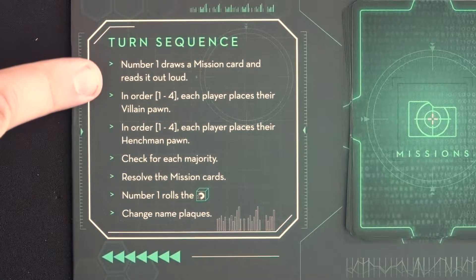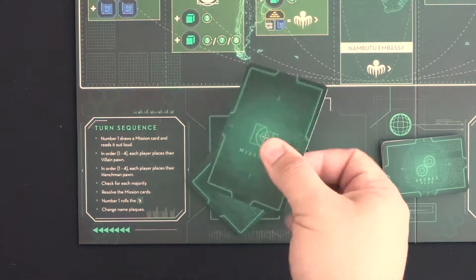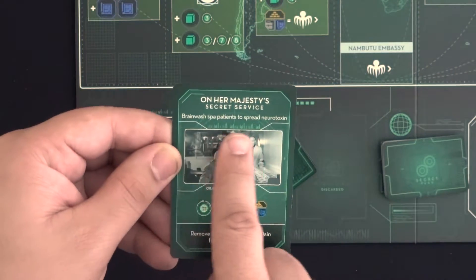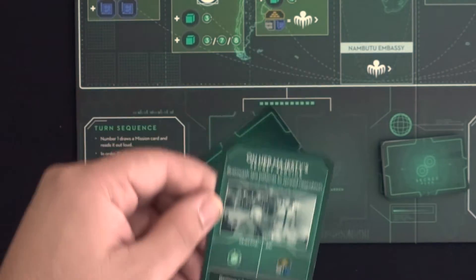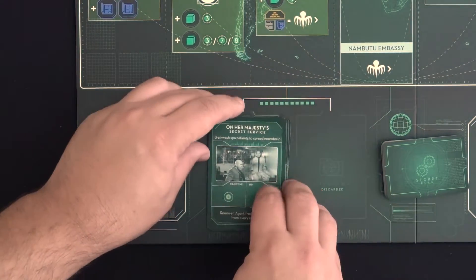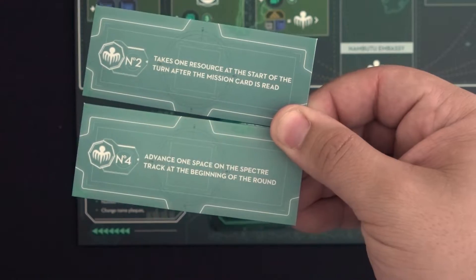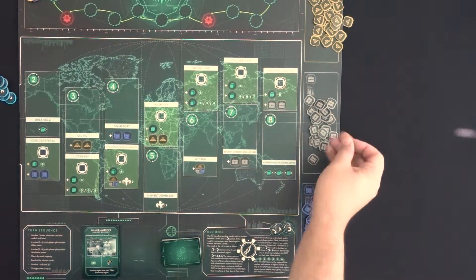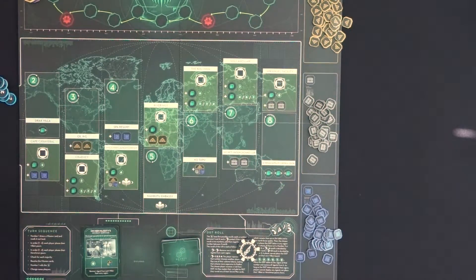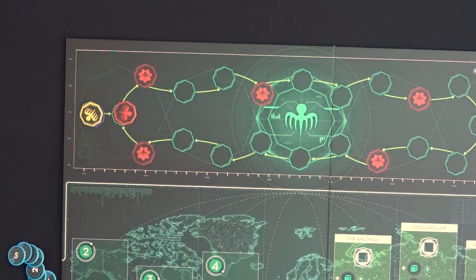A single round of the game progresses through the following steps each time. First, number 1 draws the top mission card from the deck and reads it out loud fully to everyone, then puts it face up on top of the deck to indicate it's the current round's mission. Next, players who are number 2 and number 4 gain their advantages shown on their name plaque. Number 2 gains 1 free resource of their choice from the reserve, and number 4 advances 1 space on the Specter track.